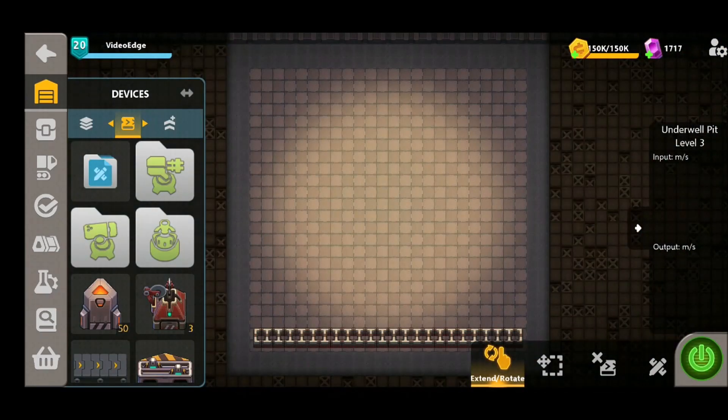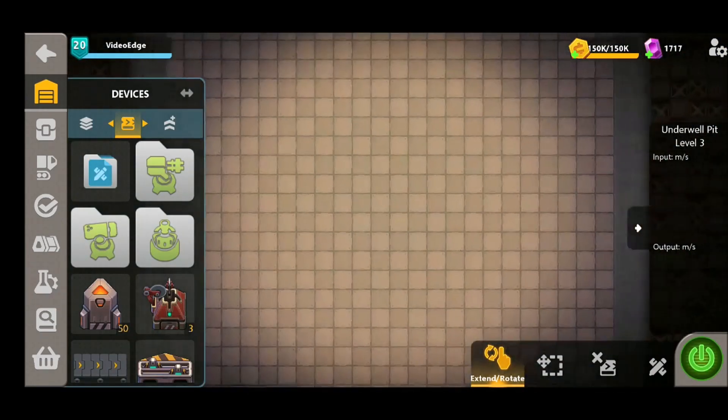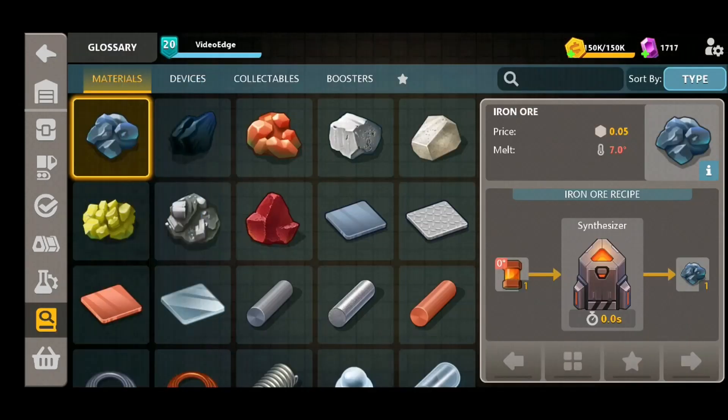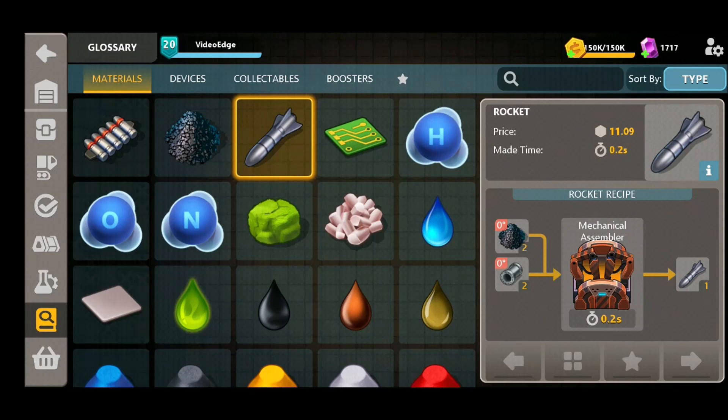So after diving into our Undwell, here we are guys. We're going to show you exactly how we set up our rocket turrets and incorporate them into our designs. As we can't bring in any materials through importers, we need to see what we need to make in order to craft those rockets. As you can see, we're going to need some gunpowder and some steel pipes, so we're going to keep these designs really simple.